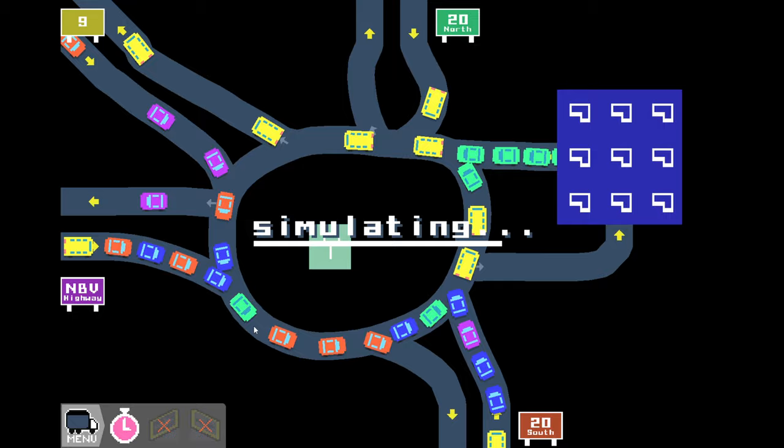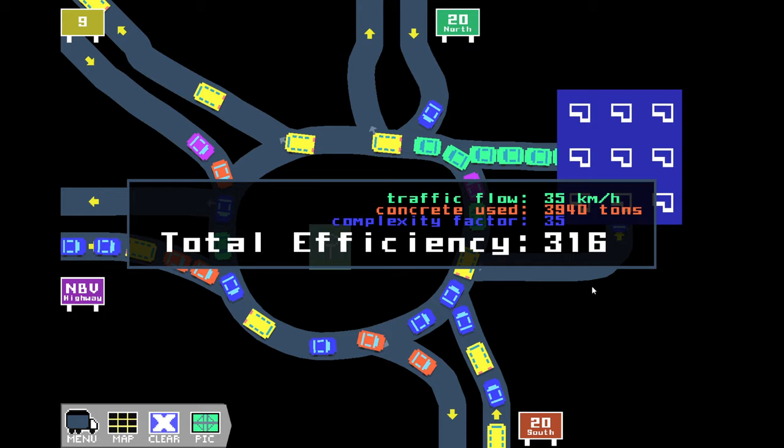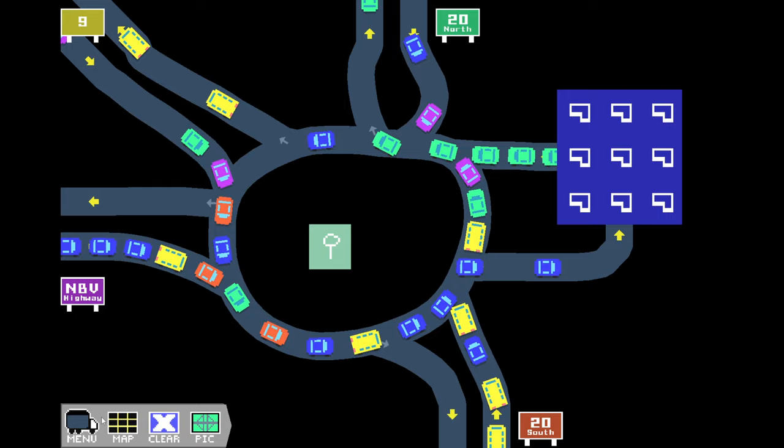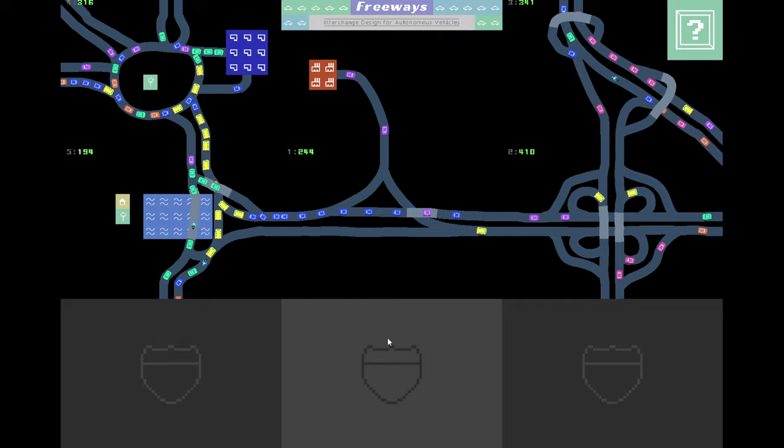Okay okay okay - we get 316! And I got a picture! Look at that - this traffic circle in Long Beach, California was built in 1930 for the upcoming summer Olympics. It's slightly more beautiful than mine - let's be objective here. But sure, I'll take it.